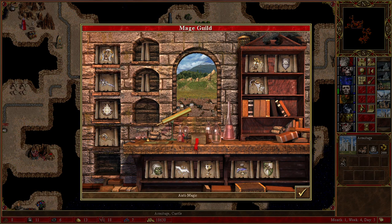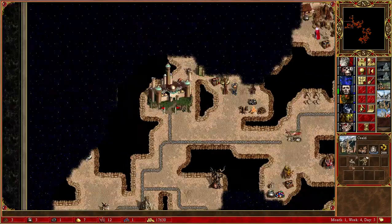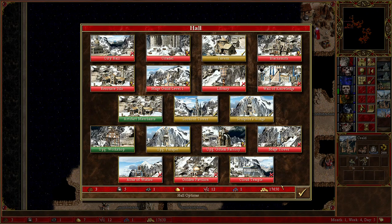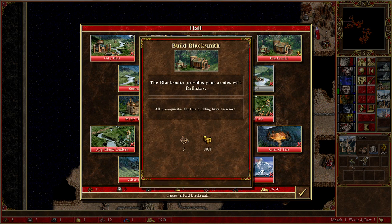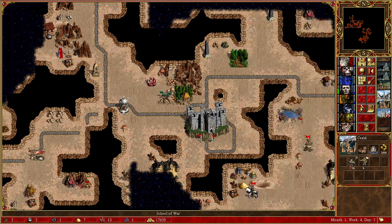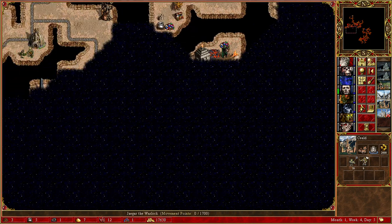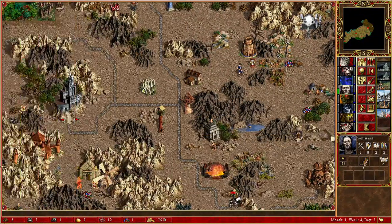We could pick up some more spells. Destroy Undead, okay. Anti-magic and Air Shield, fair enough. And here, we can get the Artifact Mergence - we do not want to do that. Let's see what's here. We need some more lumber and ore, so we could potentially get it from there. We can scout in this area to see what resources are available. I don't think so.